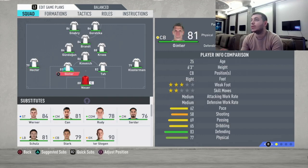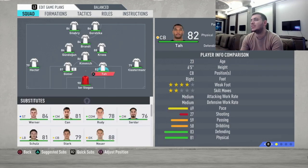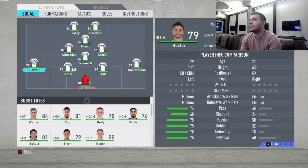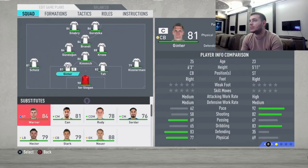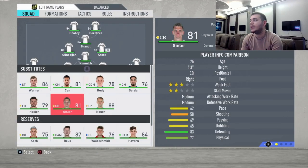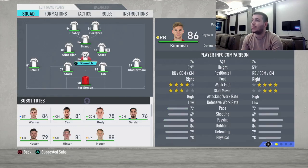We're going to start with the formation 4-1-2-1-2 narrow. I'm going to put Ter Stegen in goal — I absolutely love him, but it goes by your choice as Neuer is also a great option. The left back is going to be Schultz. For center backs I'm going to use Ta and Stark, because Ginter is a bit slow. If Hummels, Boateng, or Sule are available, feel free to use them. For right back, I'm going to play Klostermann — he's fast and great for that position.